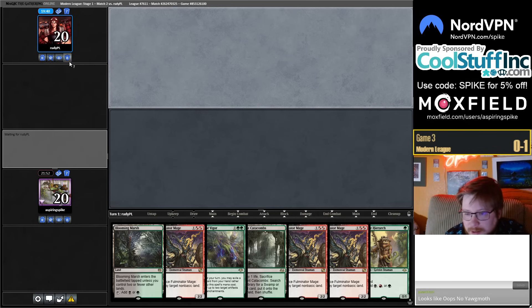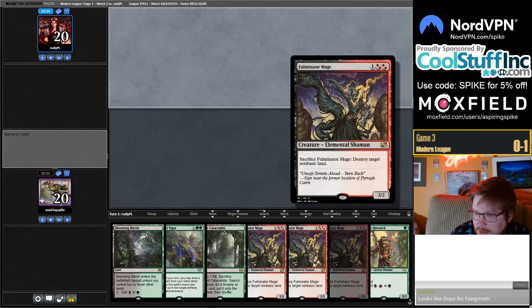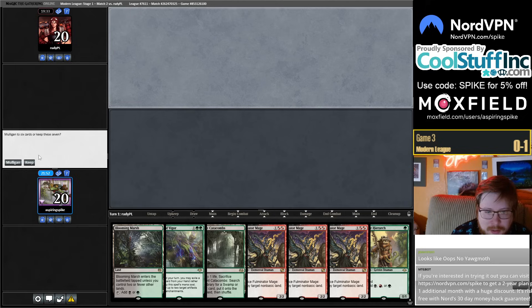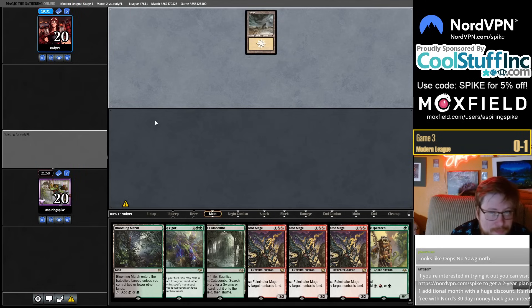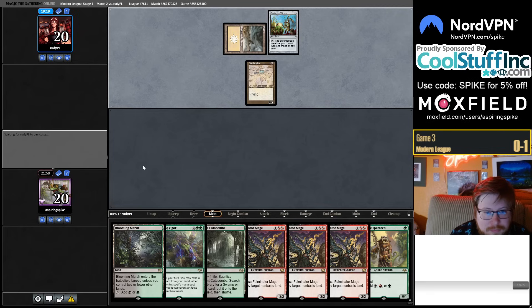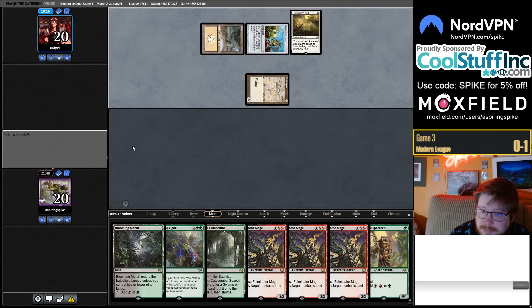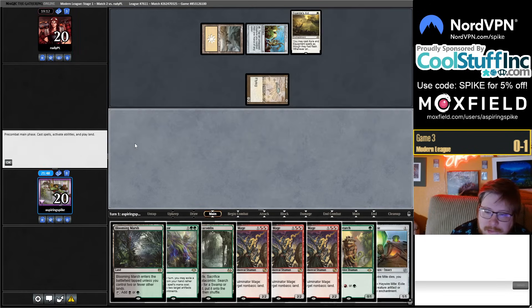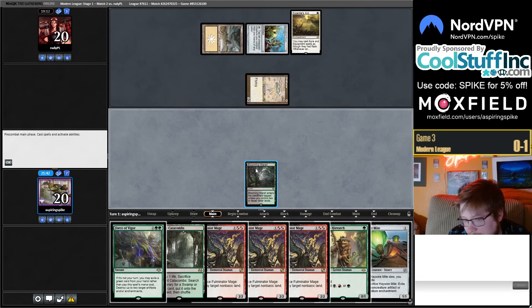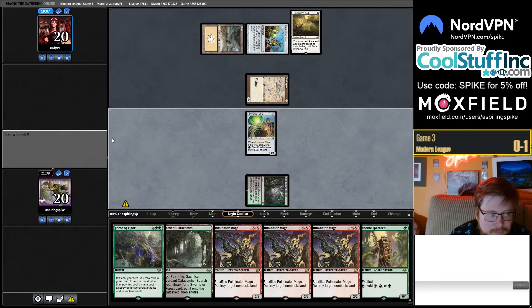It just kind of loses to interaction really hard, which probably makes it not that good of a deck. I'll keep this hand — it's definitely good against some Hammer hands but not all of them. This is kind of what we came here to do today. We're not playing Hierarch so I'll cast the Haywire Mite instead. All three Fulminators post-board against double Hammer — it's a weird day.